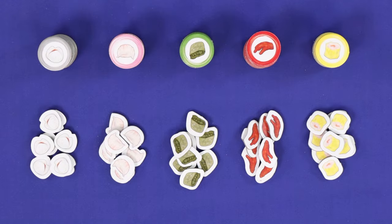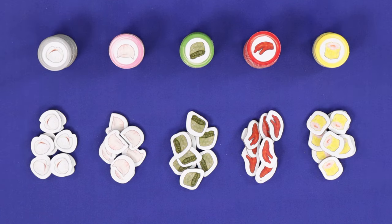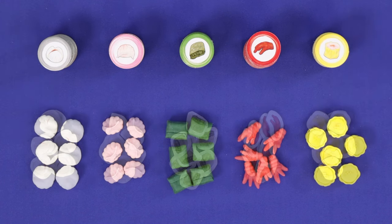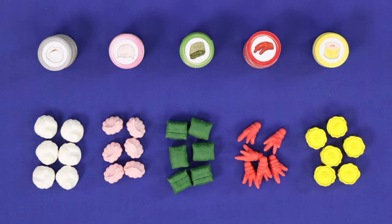Now you'll set up the food. You'll have all of these components with the standard version of the game. The larger circular tokens are called food tokens, and this is what you'll be using to buy dim sum during the game. The smaller irregularly shaped pieces are the dim sum pieces, and this is what you'll be trying to buy. If you have the deluxe squishy upgrades, these replace the dim sum pieces, not the food tokens, and we'll be using these upgrades in this video.